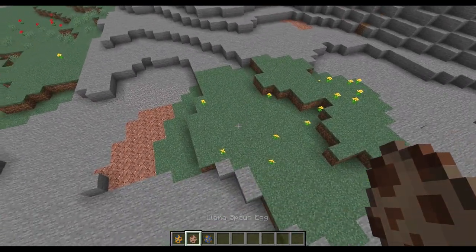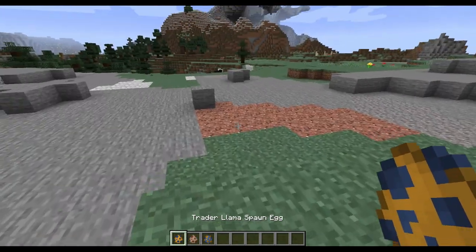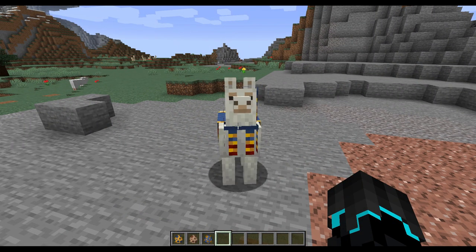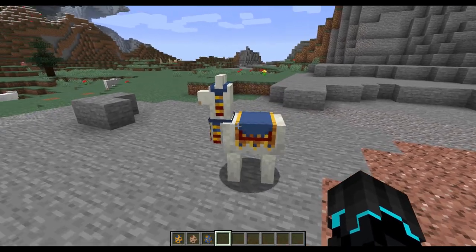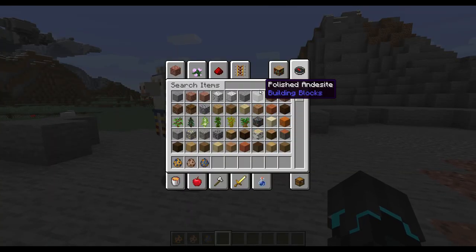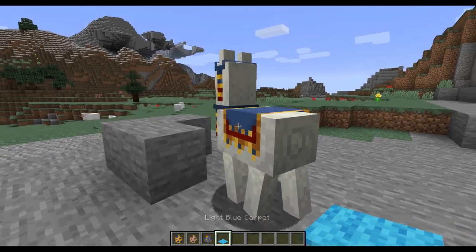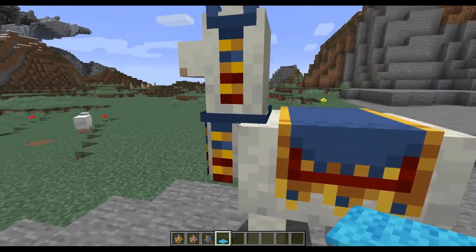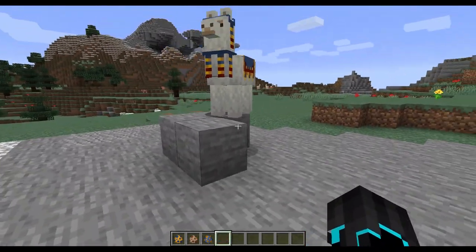Let's spawn one. That was the normal llama — let's spawn this guy. There you go, that is a Trader Llama. They can be equipped with carpets as normal llamas. The original carpet reappears when the carpet is taken off. I haven't studied these llamas very much.